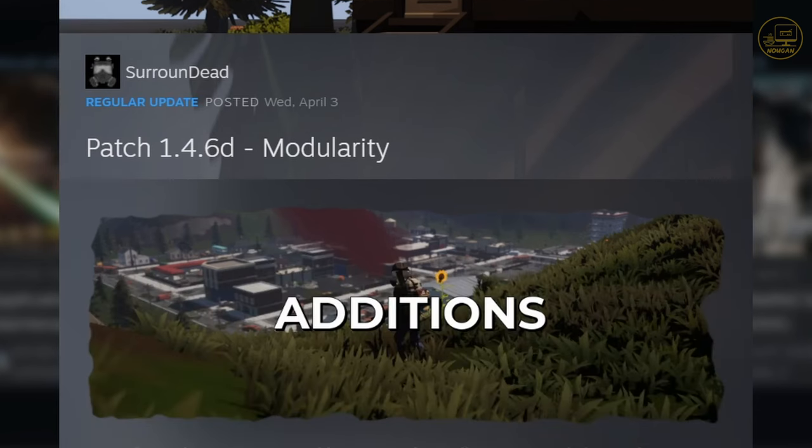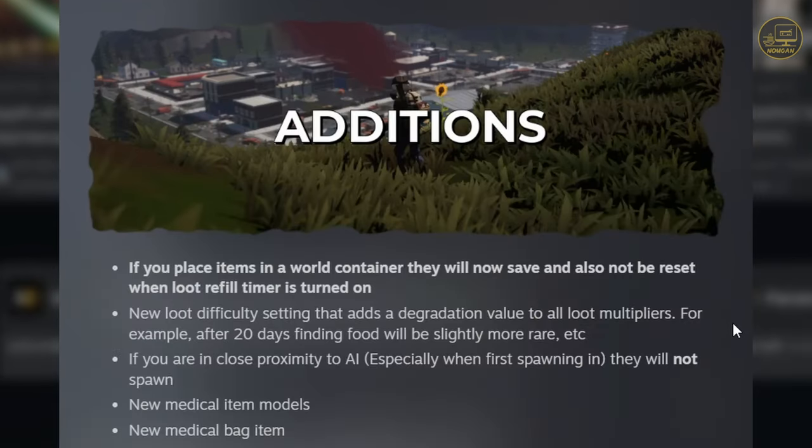First addition: if you place items in a world container, they will now save and also not be reset when the loot refill timer is turned on. That's gonna be interesting because before, the expectation was if you leave something in a world container — not a container a player has built —